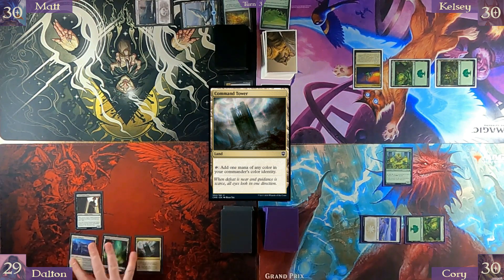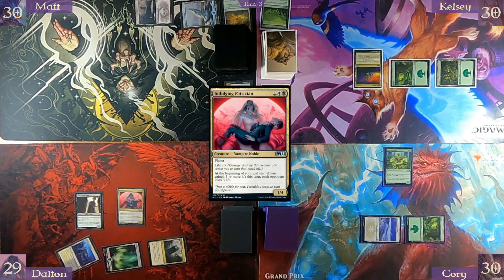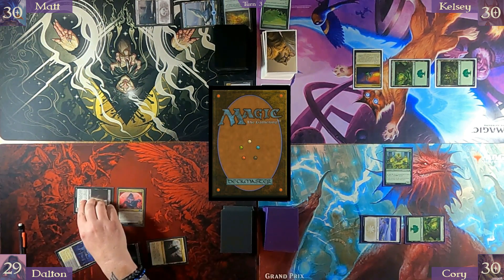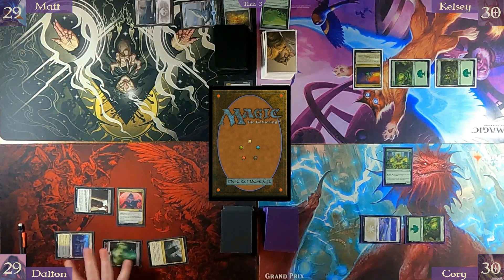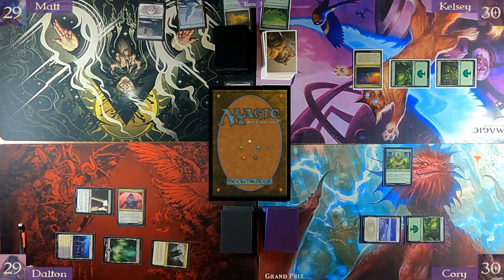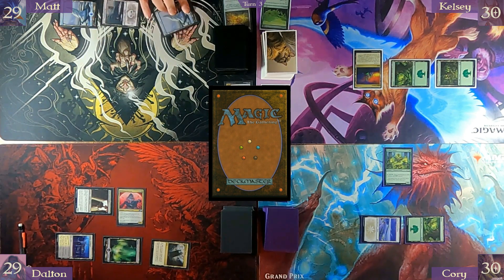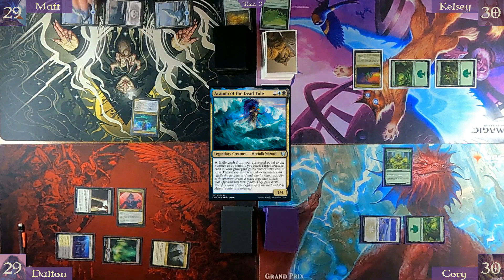Get a Command Tower. Tap all three for my lady — Indulging Patrician. First commander. We're gonna swing one of you — Matt. And then pass turn. Tap. Draw, play a Snow-Covered Island. Tap all three to bring out Rami. And pass turn.